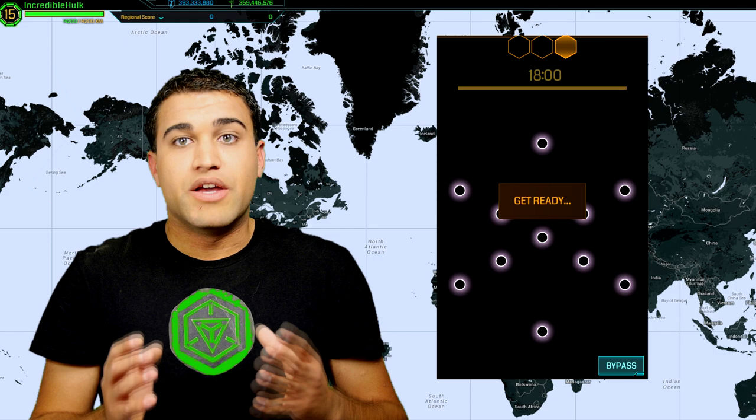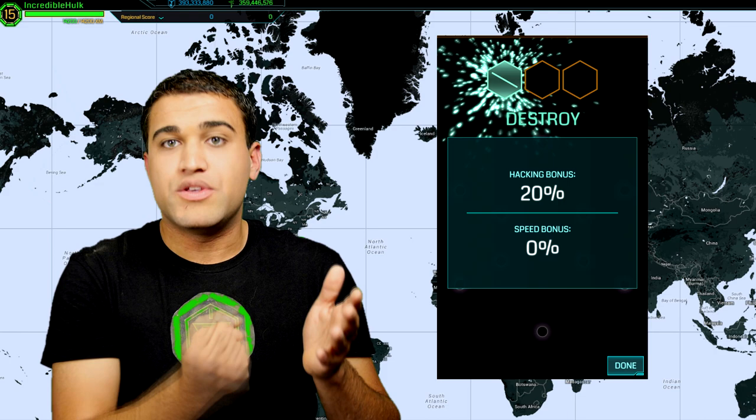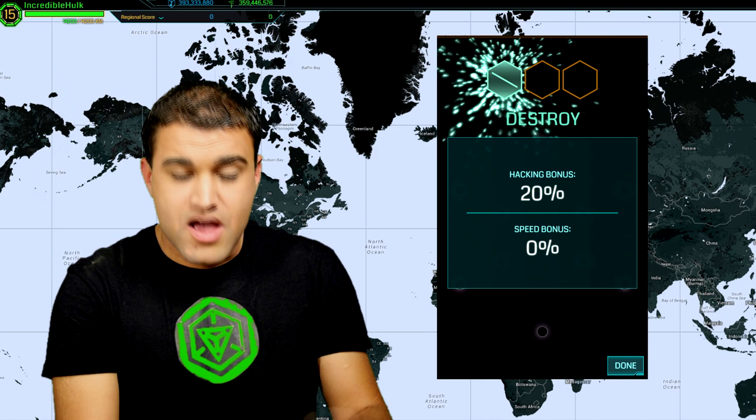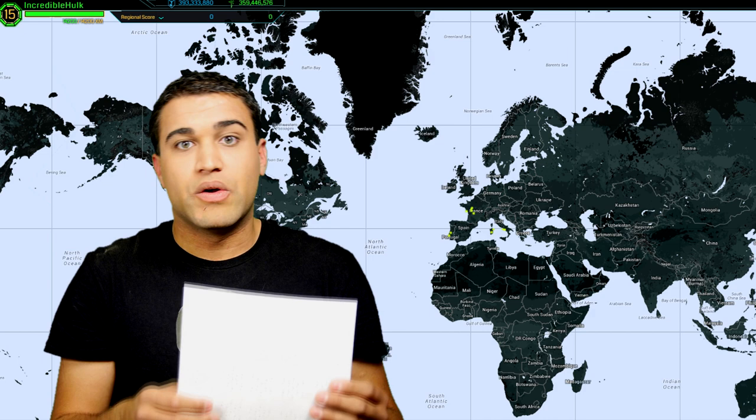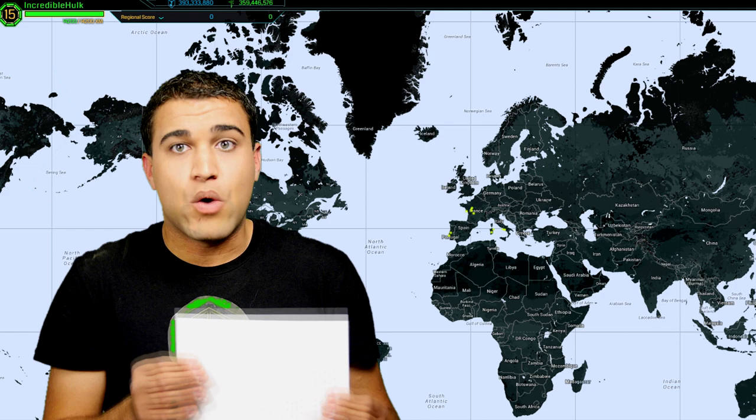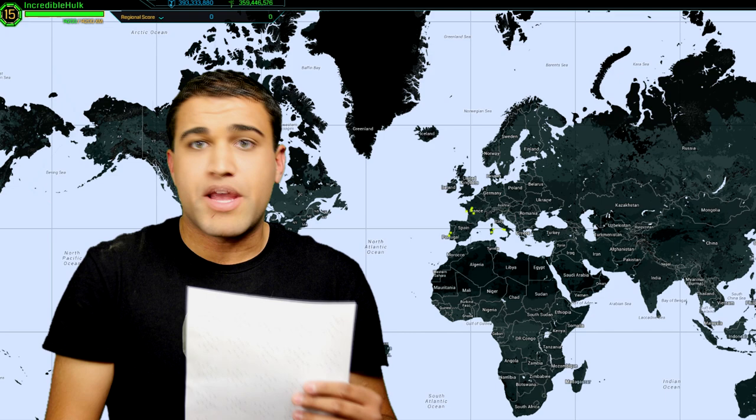Over time you'll notice that there are patterns. After I've entered all mine, it'll pop up and tell you whether or not you've successfully entered something with a green or a red, and it'll show you the word. I write down that word above each glyph, and you'll notice they actually form sentences, especially in higher level portals — level six, seven, eight. You might see something like 'hide impure human thought,' and over time you'll figure out which words are which. You'll just see it and go, 'Oh, that's truth, that's lie, I know exactly what comes next.'